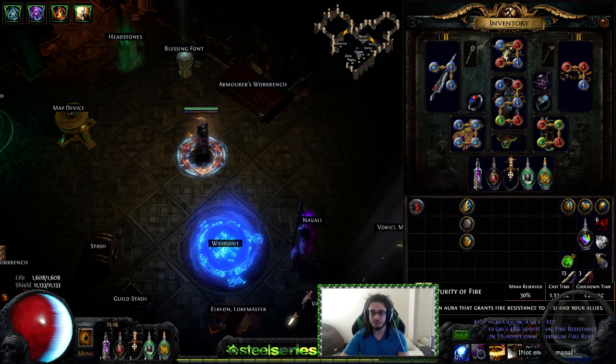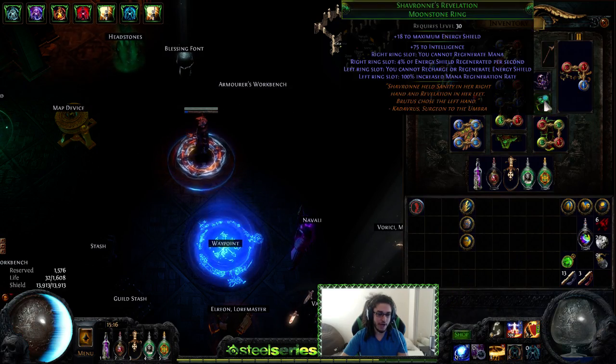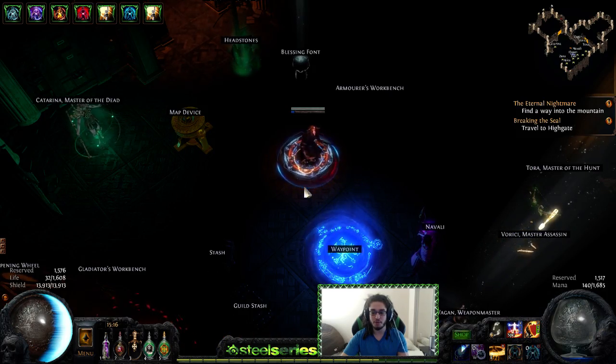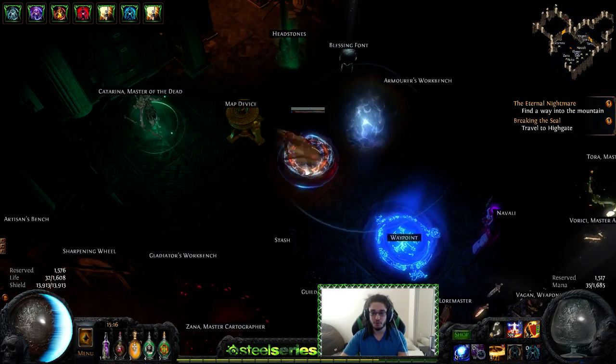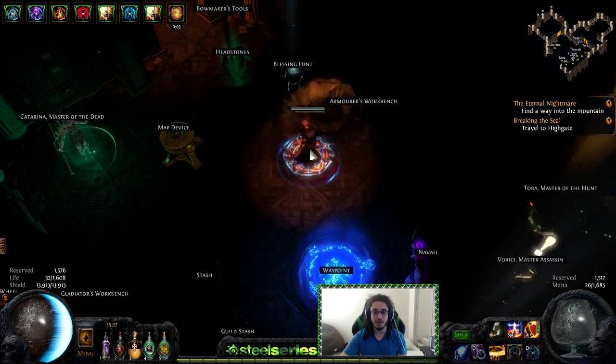Once I have Discipline and everything else on, I go down about 500 ES without the ring. But with the proper cast speed and whatnot you can counteract this with Divination Distillate, which is pretty cool. So you can keep this on 100% uptime if you essentially build your character to do this.